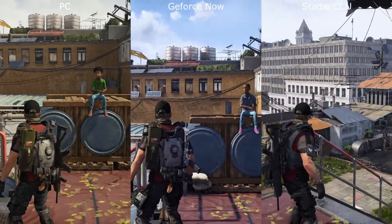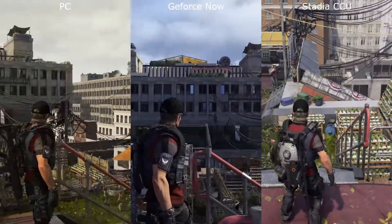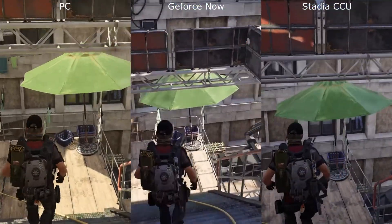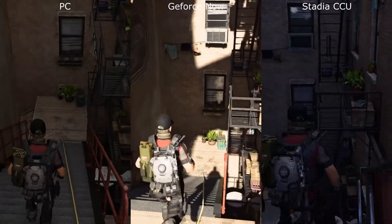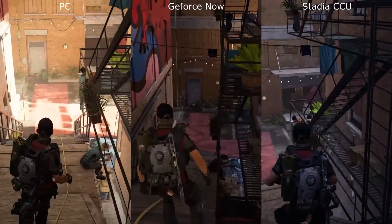I am running a GeForce GTX 1060 on the PC, so I'm not sure whether the time of day is making quite a lot of difference to the actual quality here. I would at least expect it to be in line with GeForce Now. As we're coming down through the back section, you can still see that the contrast and the quality on the bricks is higher on GeForce Now and Stadia.